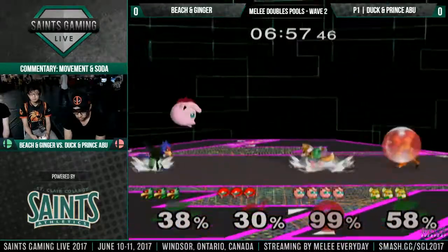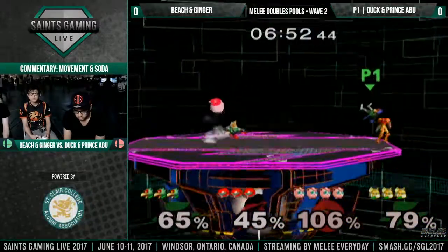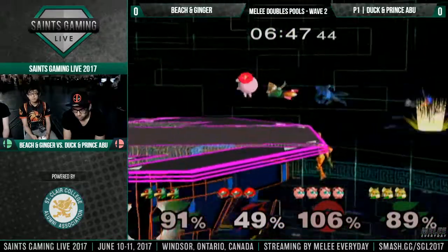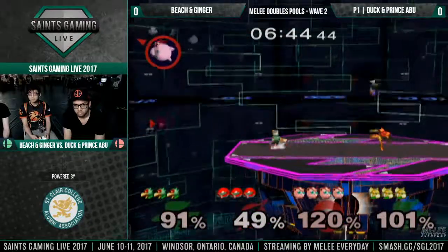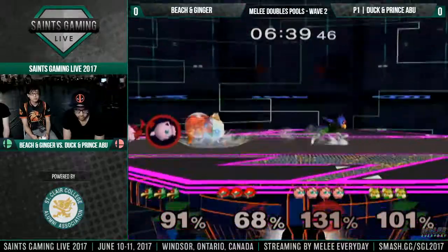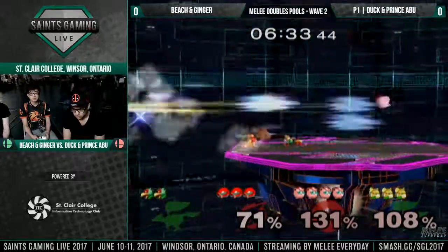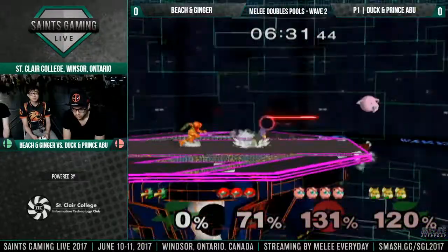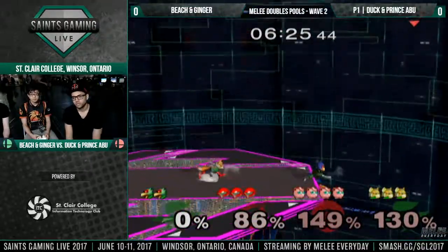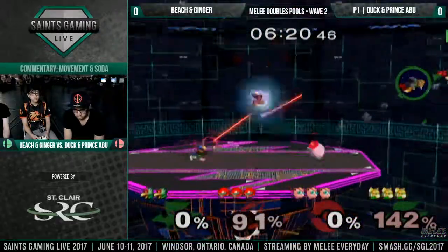A little bit tough when Felgo gets the grab and Fox is too busy. But you actually saw just there how Beach was trying to stay within the vicinity just in case he was going to get that grab. Ooh, double back air. They both ended up getting back. Slightly flubbed that edge guard, but Abu's still on his first stock. Pretty crazy. And that's just going to be it for Felgo as well. Beach kind of just ran into that. There goes Abu's first stock.